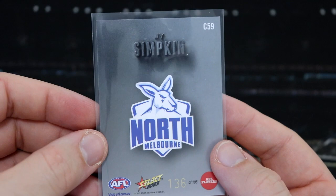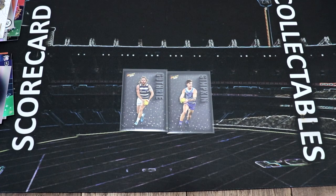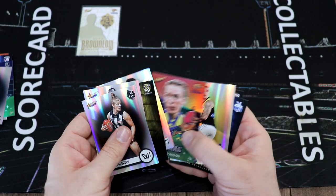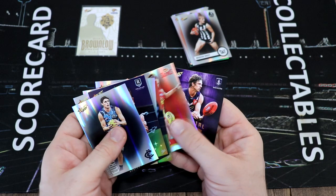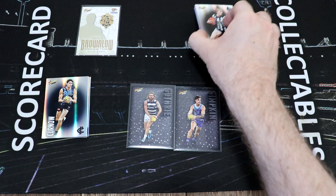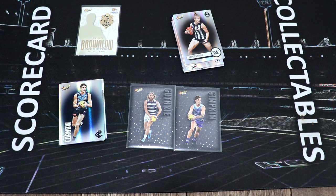That's our Footy Stars video for today, round four. From our retail we got the wild card Eagles, lots of nice cards, and heaps of Essentials. Thank you very much for joining me for another Footy Stars video. I will be back next Thursday for more Footy Stars, and I'll be back on Sunday with our Easter special - opening up some more Footy Stars as well as other stuff. Have a fantastic weekend, have a fantastic Easter, and I will see you next time. But until then, stay cool, take care. My name is Dave, this is Scorecard Collectibles. I can't wait to see you next time.